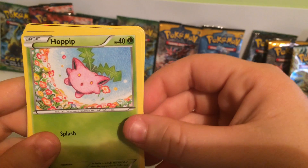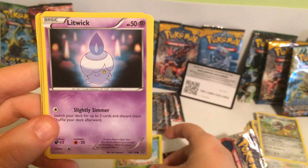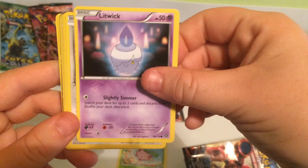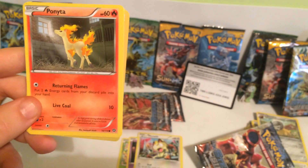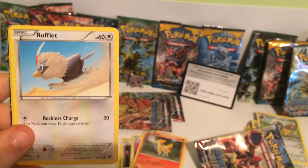First up, at 40 health points we have a Hoppip. At 50 health points we have a Litten. At 60 health points we have a Meowth. At 60 health points we have a Ponyta. At 60 health points we have Rufflet.